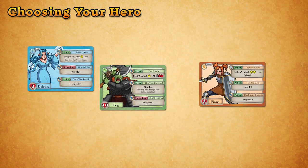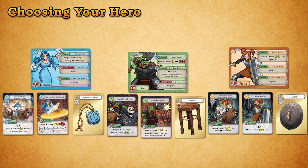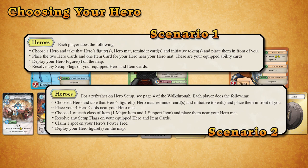Take your player mat and place it in front of you with its fresh side up. Take your hero's starting cards and place them face up in front of you as well. In the heroes section for each scenario, you'll get a reminder of the cards and components you'll need for each hero, so be sure to check there if you're uncertain.